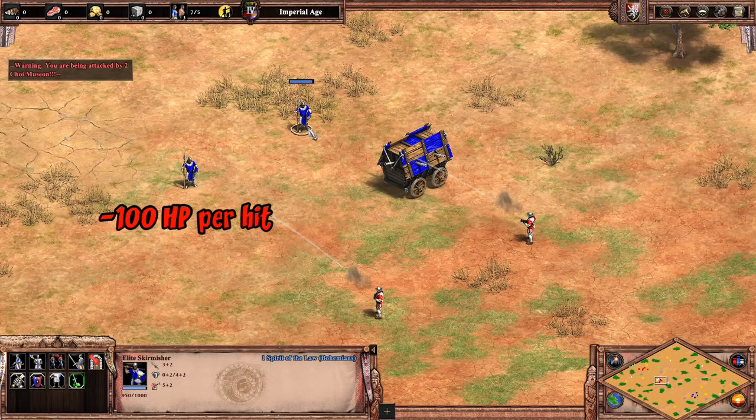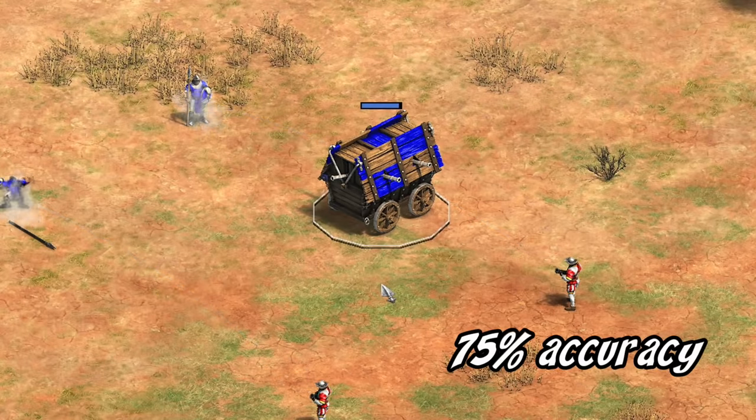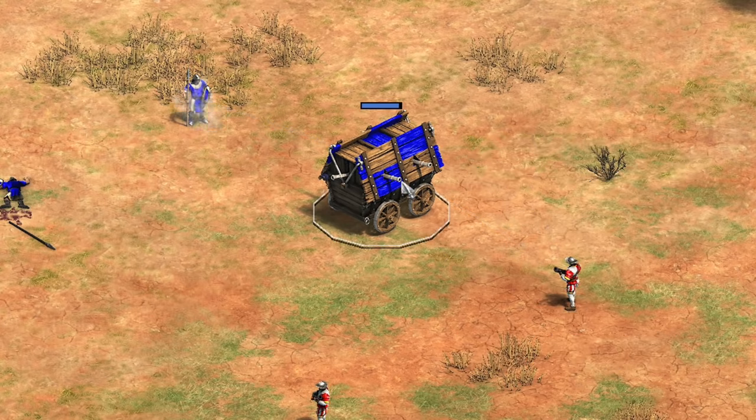The other reason it works so well in support is because of a quirky mechanic. To give a basic illustration — here I have some hand cannoneers dealing 100 damage to unprotected skirmishers, but you can see for a skirmisher shielded behind the Hussite Wagon, it just takes half that amount. Normally every time it does this, the wagon also takes one damage.